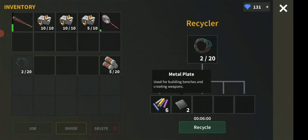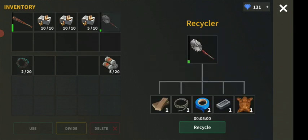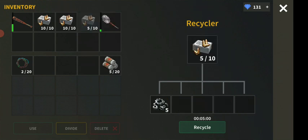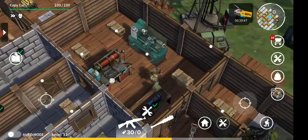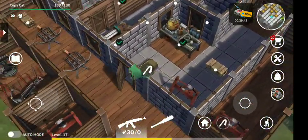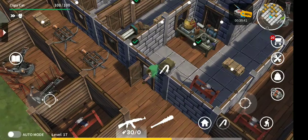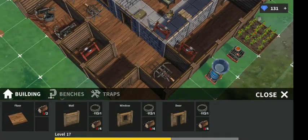Otherwise you can upgrade the middle bench of course — these different items give you different kinds of things, so that's a good thing. Let me show you guys my home base right now — there are so many great new items.